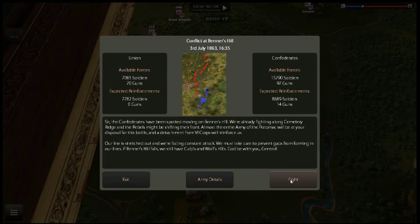Greetings everyone, this is 1st Centurion 753 with the third day of Gettysburg conflict at Benners Hill and we are really outnumbered here. Confederates have been spotted moving on Benners Hill, we're already fighting along Cemetery Ridge and the Rebels might be shifting their front. Almost the entire Army of the Potomac will be at your disposal for this battle — a detachment from the 6th Corps will reinforce.